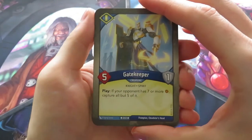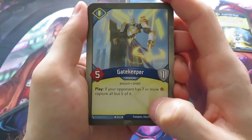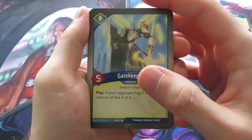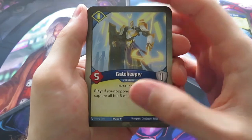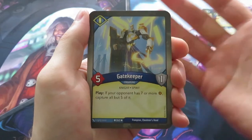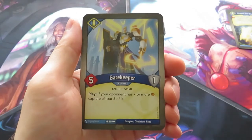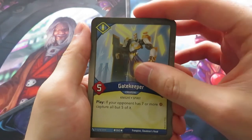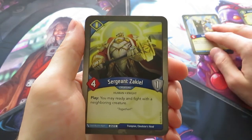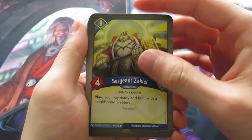A Gatekeeper — that's five power, one armor. Play: if your opponent has seven or more Amber, capture all but five of it. That's quite nice. So you could put some of the excess Amber on this Gatekeeper, but of course it's captured, so you don't steal it or anything. It's just parked there for some time. But if you can keep it alive with, for example, a Protect the Weak, that could be nice. Then we have a Sergeant Zekiel — that's a really nice creature. It allows you to ready and fight with a neighboring creature when you play it, but it has to be neighboring.